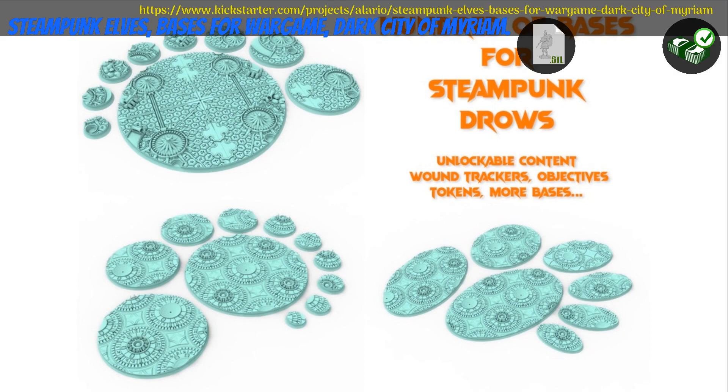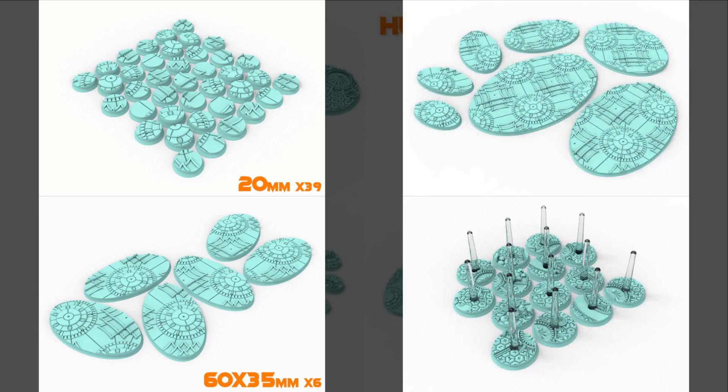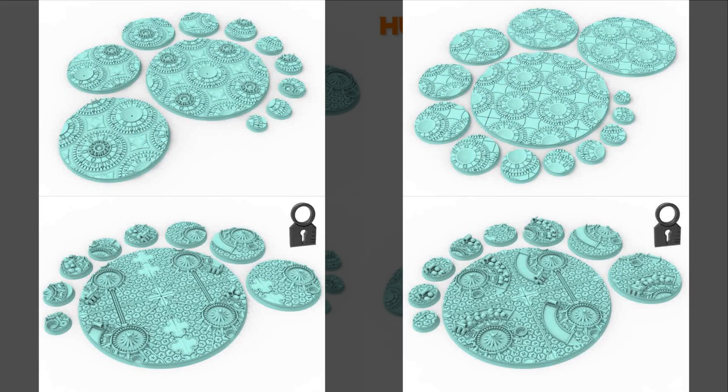Steampunk Elf Base Set, printable bases by Tourette William of France, their third Kickstarter campaign. This is so far three styles of decorated bases with enough sizes to field an army, and two more styles in the stretch goals. You can get the whole set and you can also get a commercial license. This campaign ends on October 12th, with rewards expected the same month.